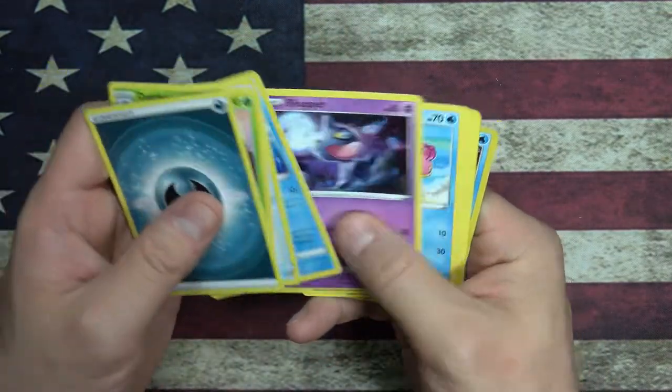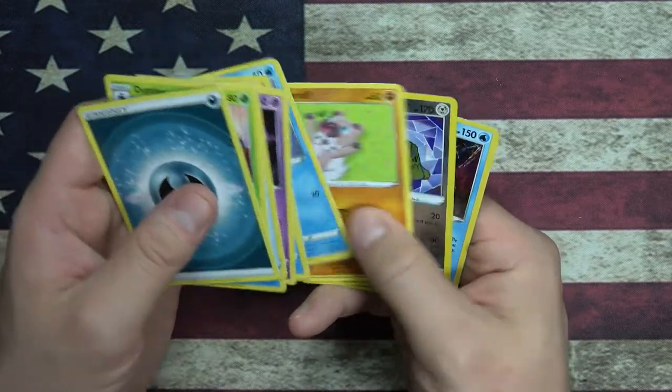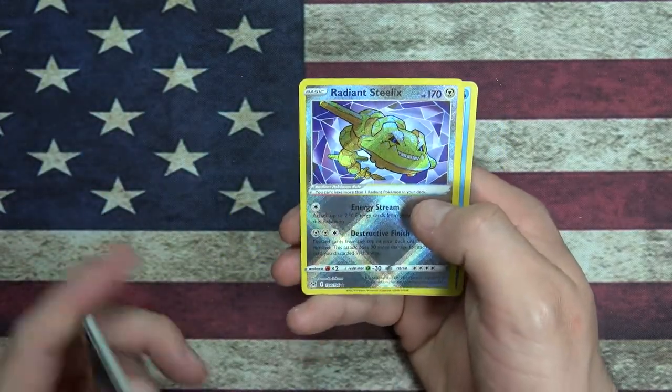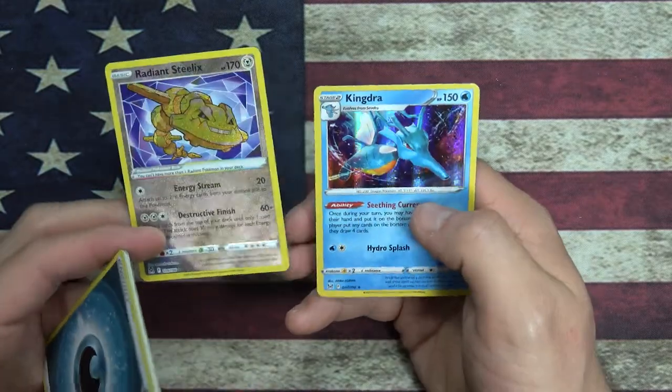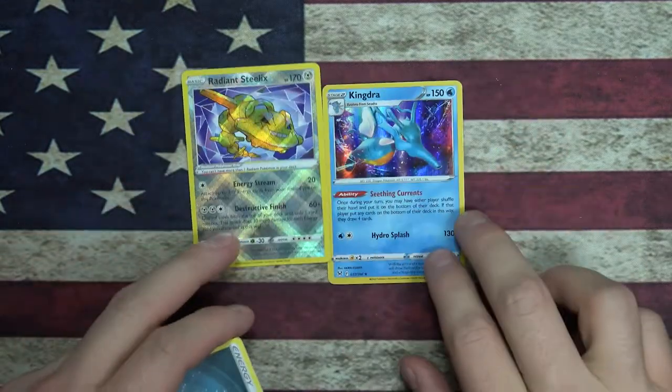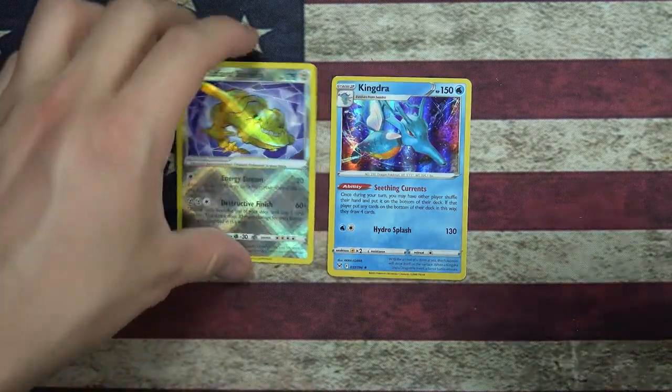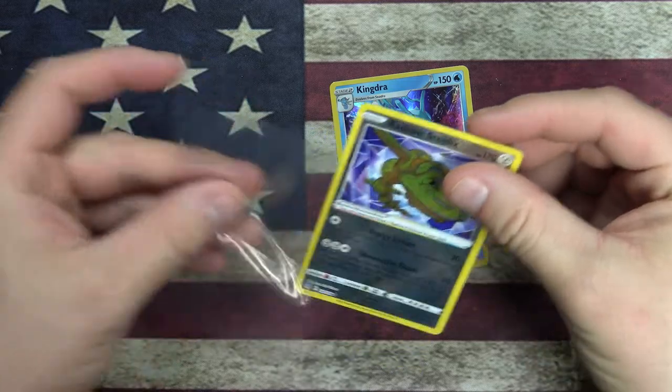Panic Mask, Seedra. Reverse Foil Radiant Steelix - look at that champ right there! And a Foil Kingdra - nice, takes me back.